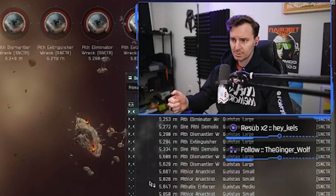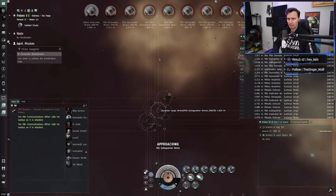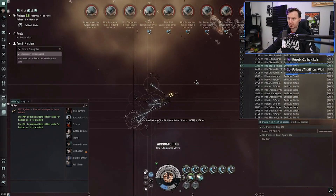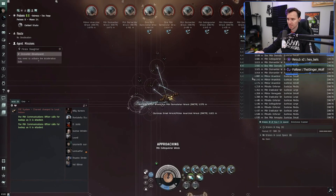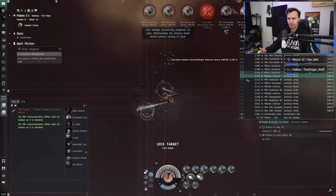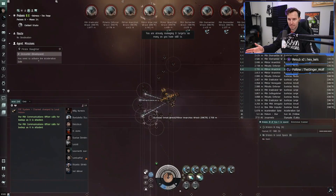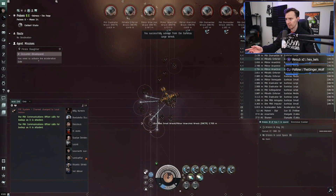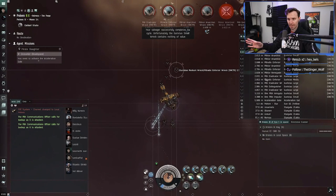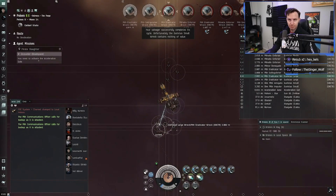Here we are with the Noctis and our wrecks — we're just going to go ham on these. We're locking on, getting a little bit in range, and then we start going. We're going to activate all of our salvagers: 1, 2, 3, 4, 5, 6 — boom. If something's targeted far away, you can pull it in with your two tractor units, but otherwise you just keep on going. You've got all of these salvagers going off at once. The MTU makes all the wrecks be in the same spot so you can just go ham. Look how fast we're going through this.